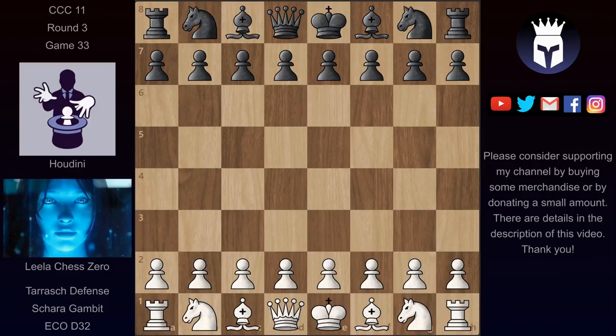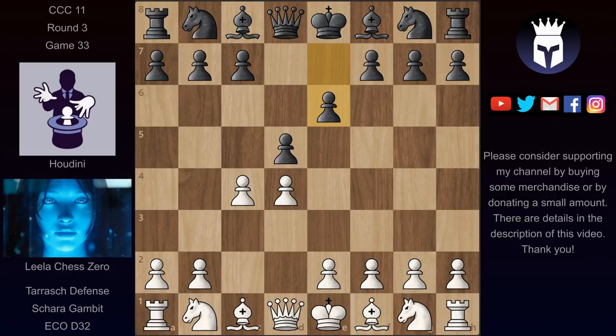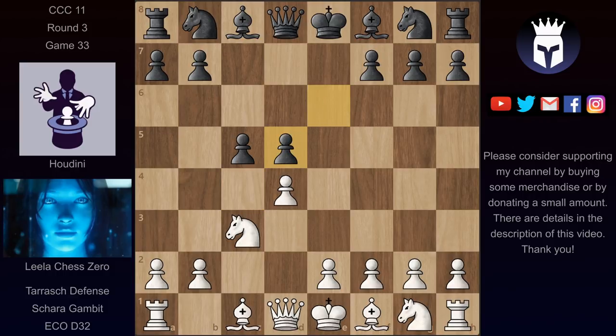The game started with d4, d5 and now we have c4 and e6 — a Queen's Gambit Declined. Knight c3 and now c5, the Tarash defense. This is now the end of the book. Here Lila continued with c takes on d5 and black's main reply here is pawn takes on d5, and then usually the game continues with knight f3, knight c6, and eventually these pawns get exchanged and white plays against this isolated pawn on d5.